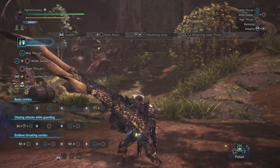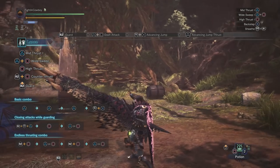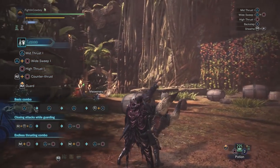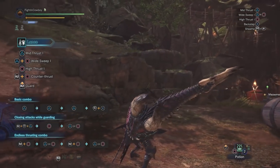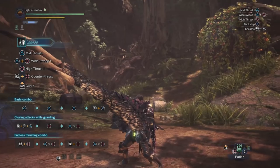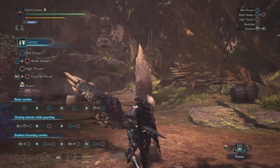The lance is the no-nonsense weapon of the game. In a sense, it's like the Ron Swanson of weapons — very straightforward, relatively simple to pick up and learn. The hardest part about lancing is just learning counter timings, and that's mostly monster knowledge.